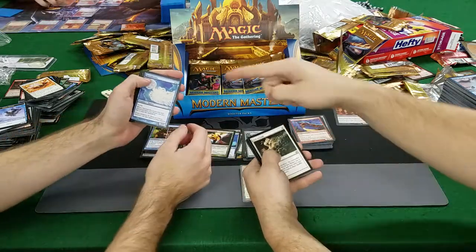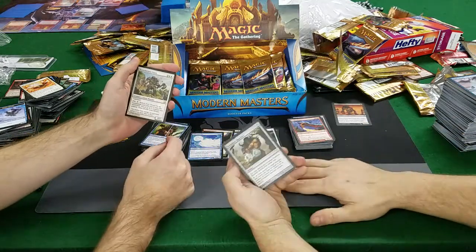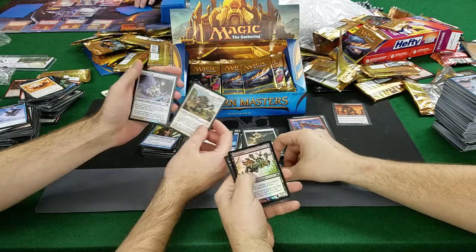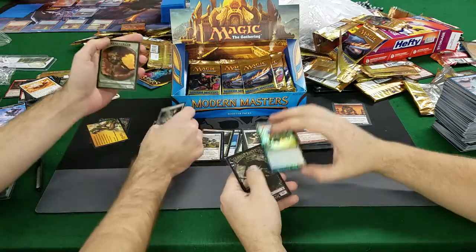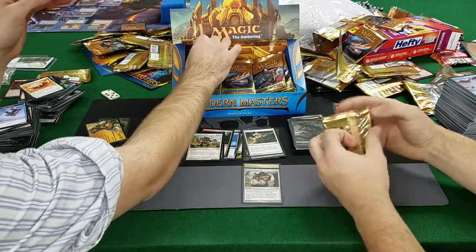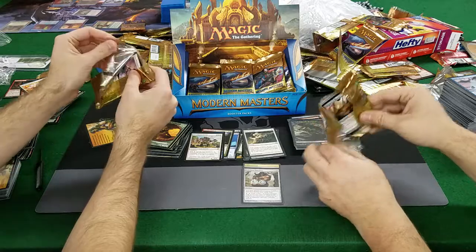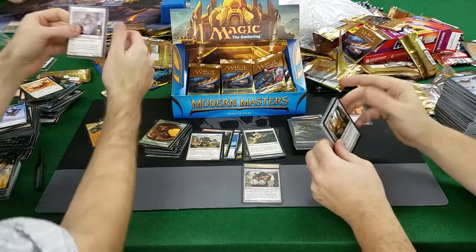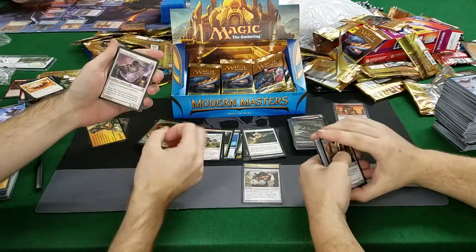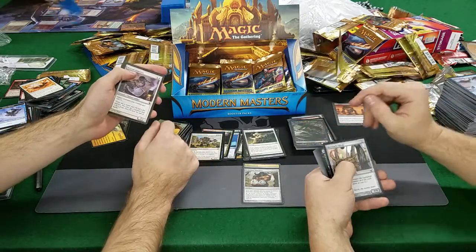Stone Hewer Giant, Vidalcan Shackles — good shackles. How much is the shackles? Ten bucks. Okay, that's not bad — very strong blue card. You take a creature if it has power less than the number of islands you control, and you can leave it tapped to keep control of it. Or at your upkeep you can give it back and take something else.